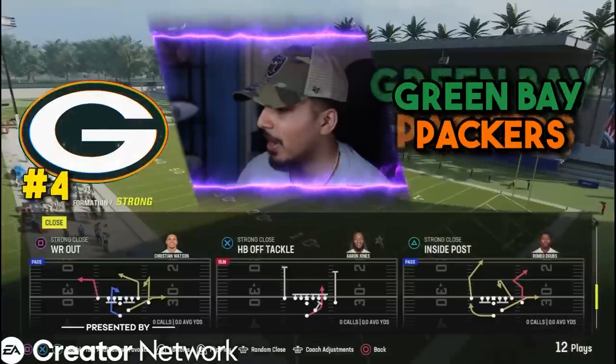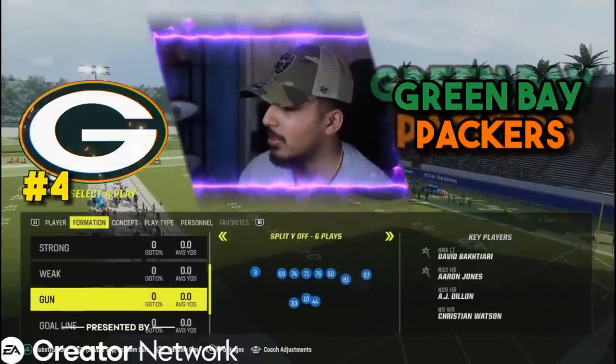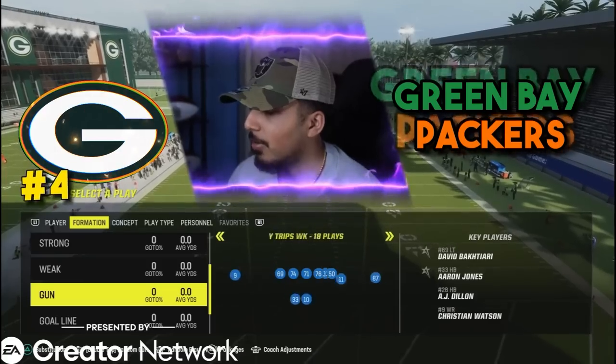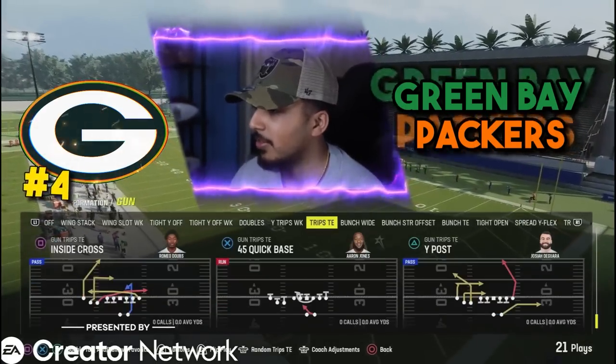And then you got wide receiver out, off tackle — one of my favorites. Besides that, not too many plays in the strong close. We got weak close. The gun formations — why is this a number four playbook? It has trips tight end with all the money plays that you love to run, and that has been meta for the past couple of years.